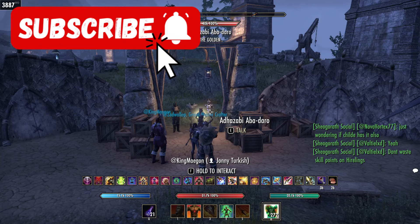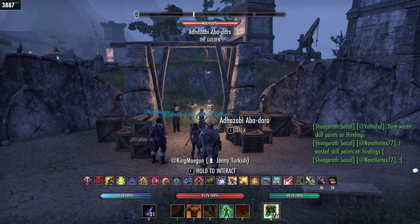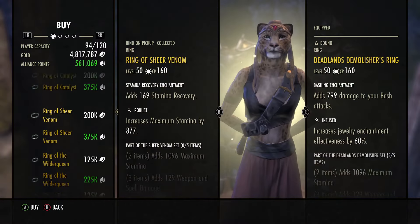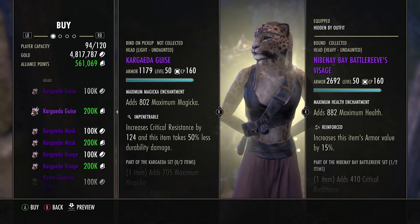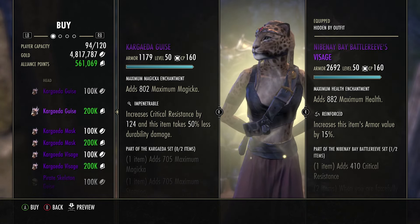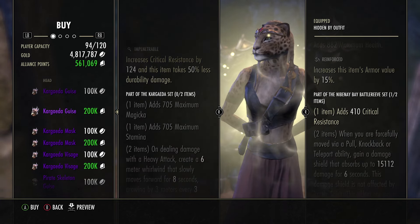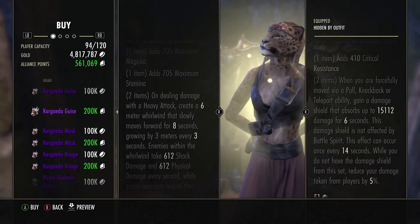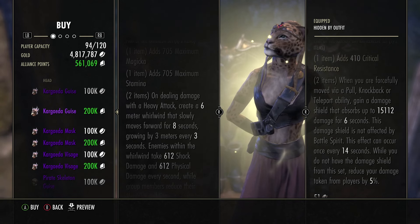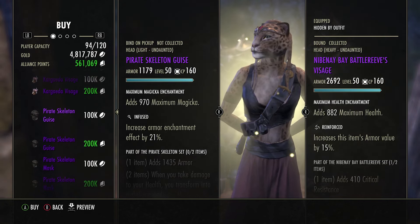Welcome back to another video. We are back at the Golden Vendor in Cyrodiil this weekend just to see what's on offer. We've got the Karjida, which is one of the later DLC monster sets — it deals a heavy attack whirlwind, but unfortunately it's a bit on the slow side, so I wouldn't highly recommend this set. It's something unique but I wouldn't particularly go for this.